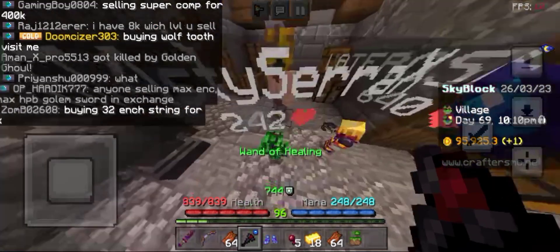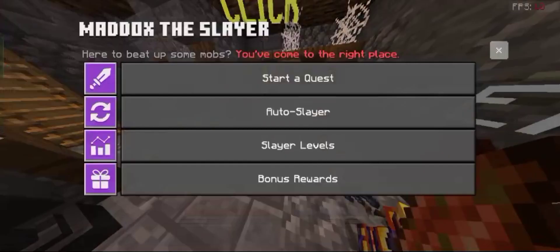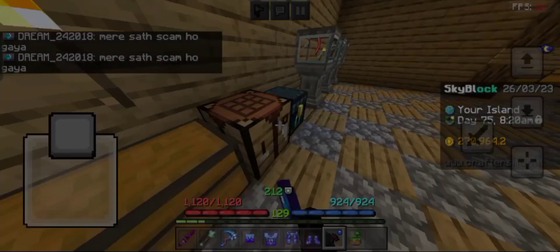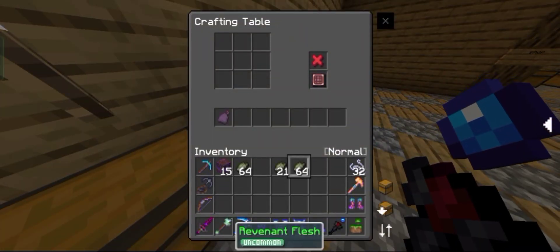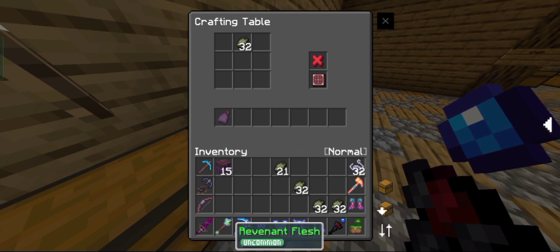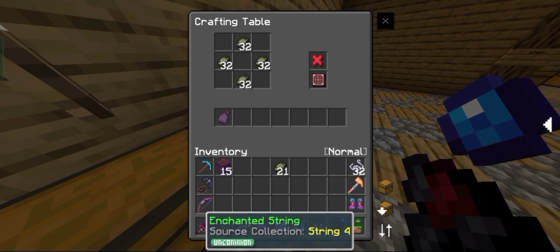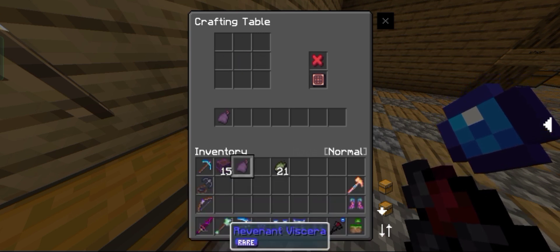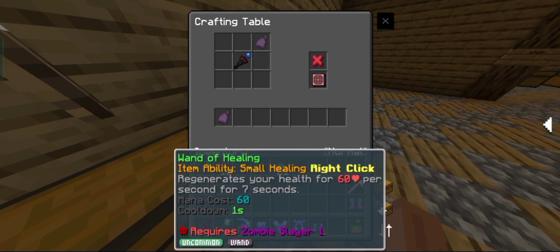Unfortunately I can't beat a tier 3 boss so I have to stick to killing a tier 2 boss to get much better items to kill some higher tier bosses. Now I have enough items to upgrade my Wand of Healing to Wand of Mending, but even with this item I still can't beat a tier 3 boss — I guess I'm just gonna grind more to get a full set of better armor and a better sword for Zombie Slayers.